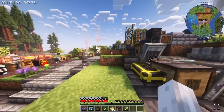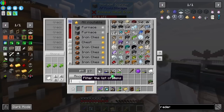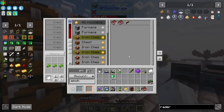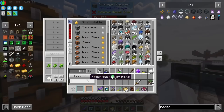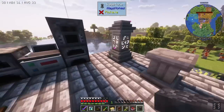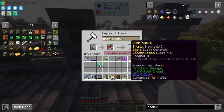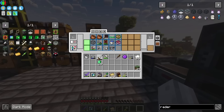We'll put the looting book on this sword - our iron sword. We'll end up upgrading this anyway. Do we have an anvil? We do - we looted one. So we should be able to slap this down. I don't have enough levels for the anvil operation right now, but we'll cross that bridge at some point. I'm going to head over to one of these villages - I think this one's a populated one.